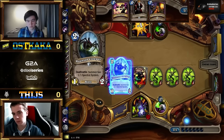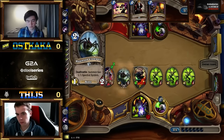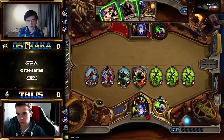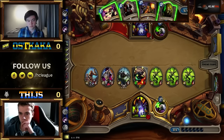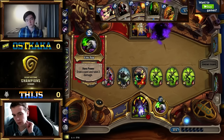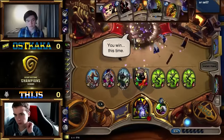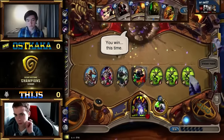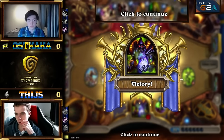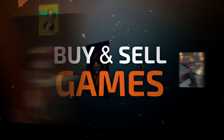He could have buffed the Flame Imp, but went for buffing the Imp Gangboss because that's an additional potential two tokens instead of one — getting more and more value out of these minions. I don't even know what Oskaka could potentially draw to get out of this game. And that's going to be the end, as Oskaka agrees. So Tice takes game number one — Zoo versus Zoo versus Oskaka.